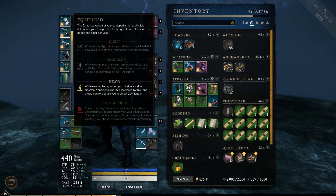The light armor bonus is 20% damage. The medium bonus is 10% damage and your crowd control buffs last a little bit longer. The heavy armor bonus is 15% more block stability and your crowd debuffs last 20% longer.